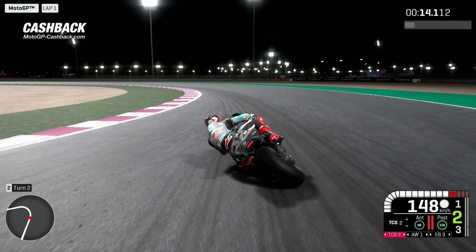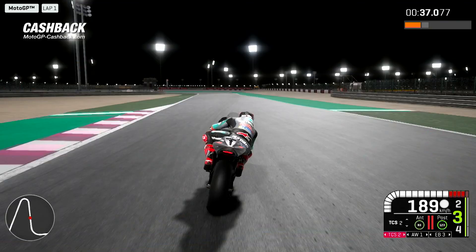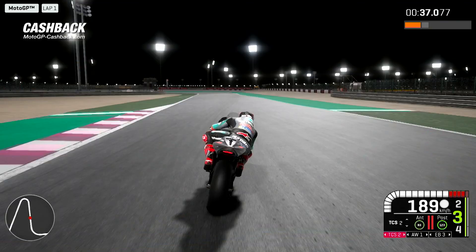The rear brake — I think in this kind of track 200 instead of 220, because it gives a bit more feedback. When you use the rear brake to let the bike turn in mid-corner, it's better to have more feedback than maximum power.